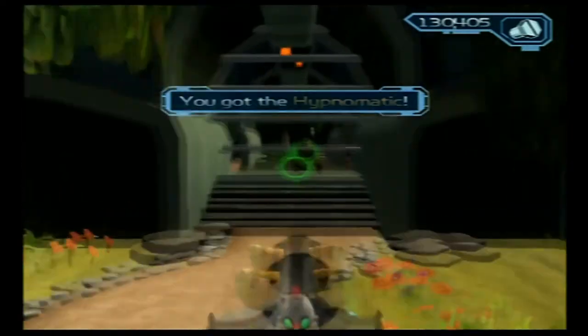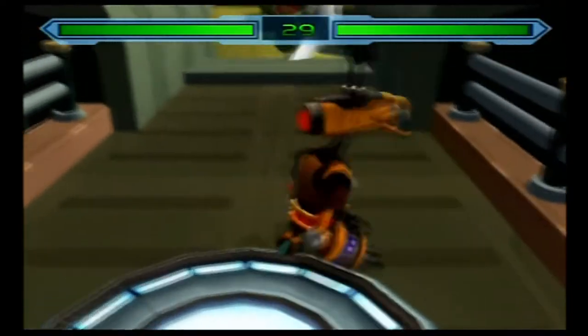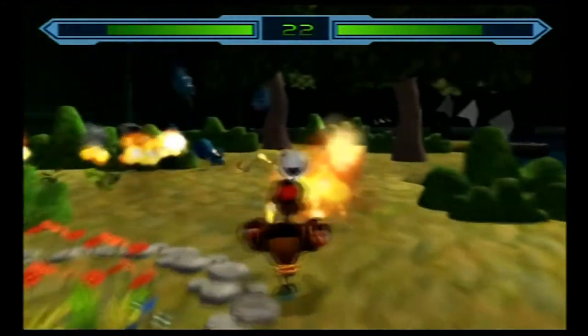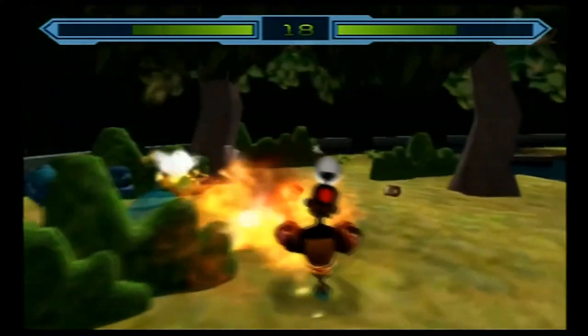Now that we have the Hypnomadic, we can take control of these Receiver Bots. You can strafe just like normal, you can fire the machine gun by holding the square button, jump with X, and you can press and hold circle to detonate.